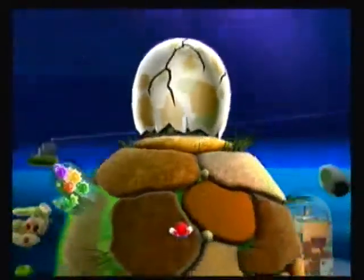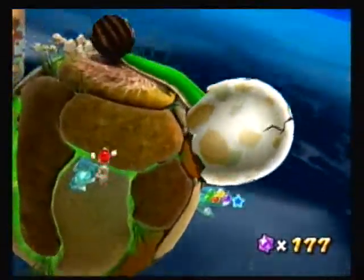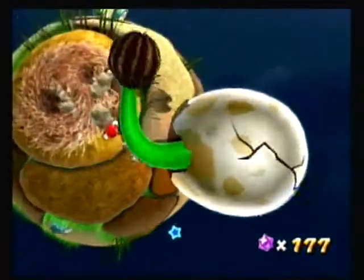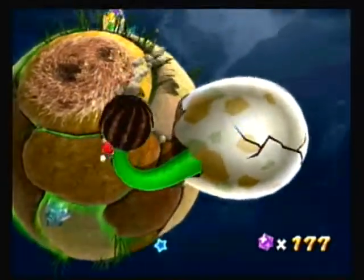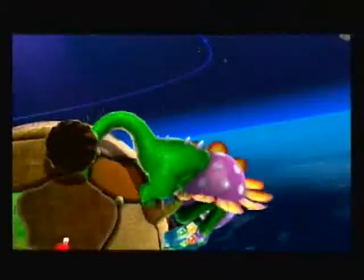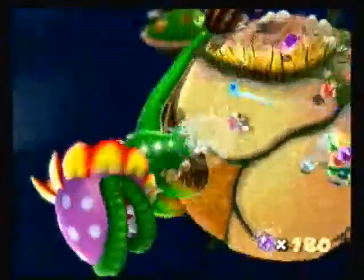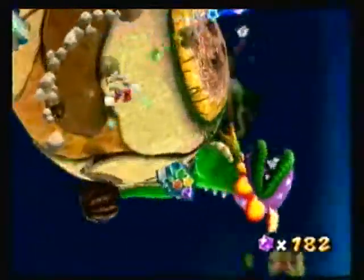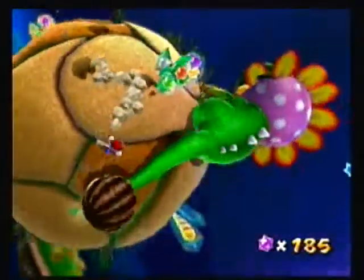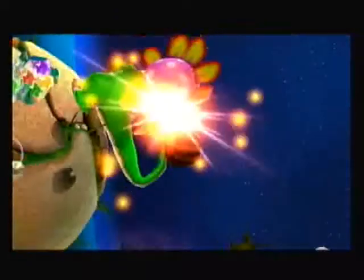And now we've got a boss fight. Does this boss look easy? I'm sure it does — all it is is the tail. All you do is get behind him, get to his tail again, and smack it into his face.